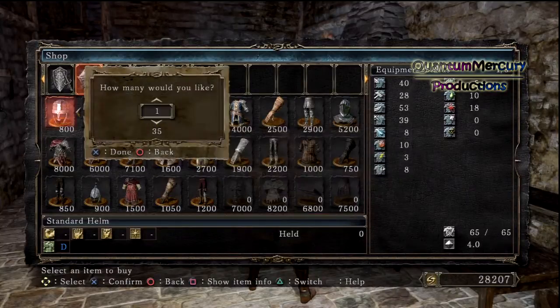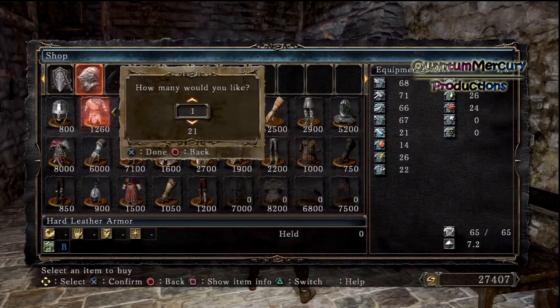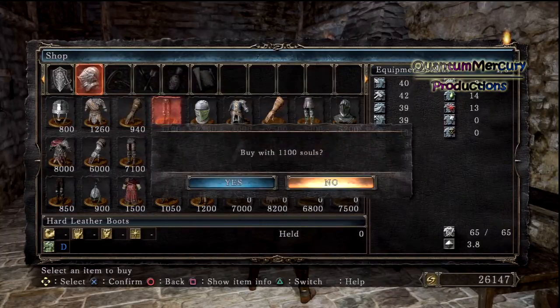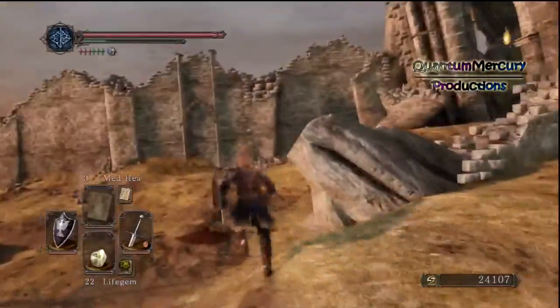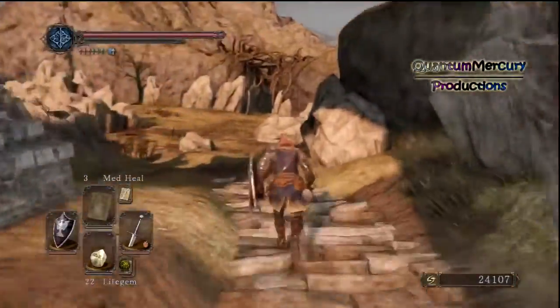I like to keep one set of all my armor, nice, neat and organized - I'm OCD like that. So I discard everything that I have doubles of. I ended up going here and just buying a set of armor. You don't have to do that, but I'm pretty sure it works with one piece. I'm not a hundred percent sure, so I just bought all four pieces just to make sure.